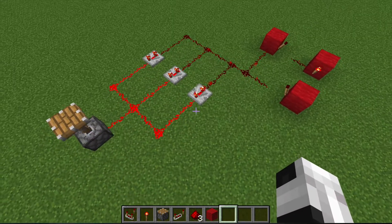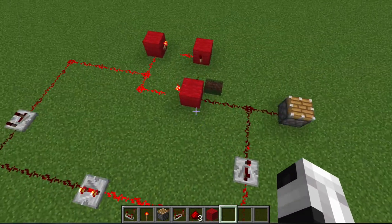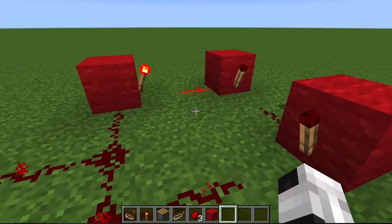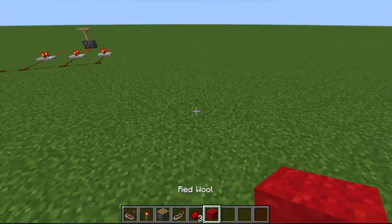So this is what a parallel circuit is going to look like, and this is what a series circuit is going to look like. Now, you might be wondering: what's this thing? This is going to be your battery in the circuit. And let's get started on making that.